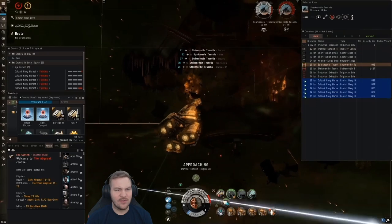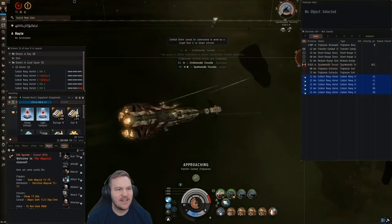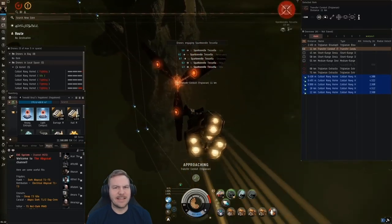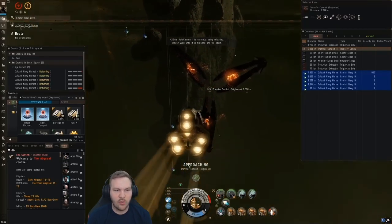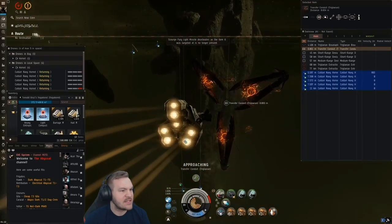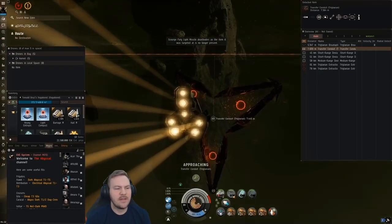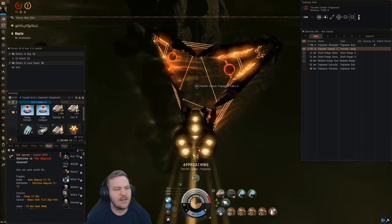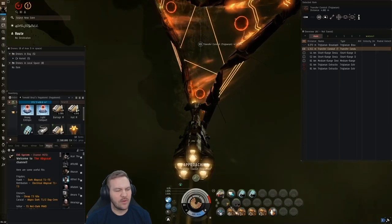That's Leshak rooms — they're pretty easy as long as the Starvings don't mess you up too bad. Normally you can kill them before their damage gets too dangerous. These are always quick rooms for me — you're talking two to three minutes to kill all the Leshaks, get the loot, and get out. It's kind of a nice little saving room, but I figured I'd show you all just in case you ever had trouble with it.